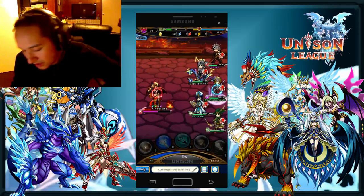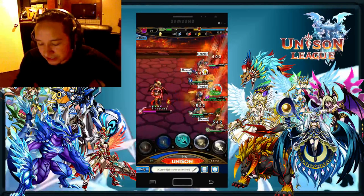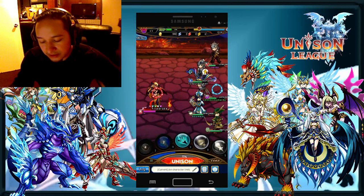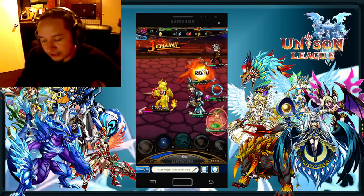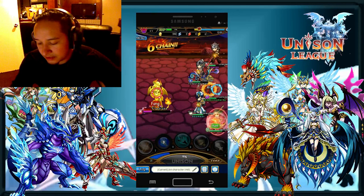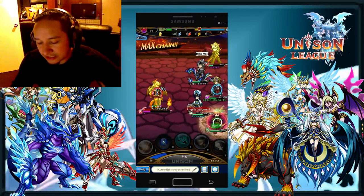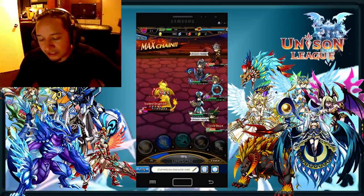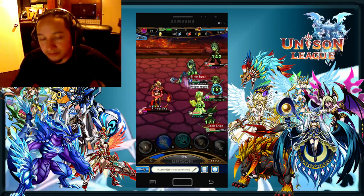Once this boss goes down I should get a gem from the end-of-stage reward — it's almost guaranteed if you've killed all the required enemies. Then I'll roll the sci-fi spawn. If the sci-fi spawn is no longer available when you're watching this, just go ahead and hit the beginner spawn instead and see what items you can get from that.